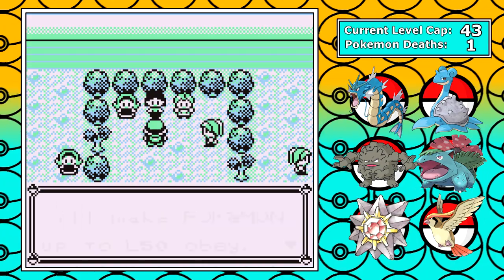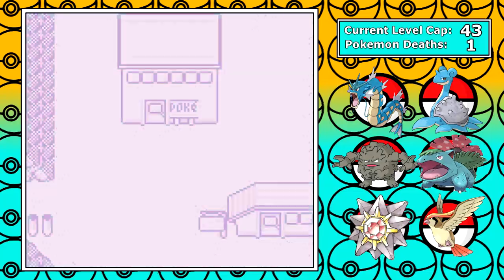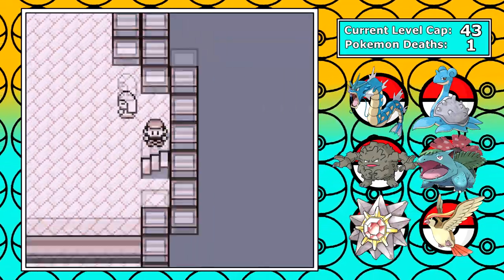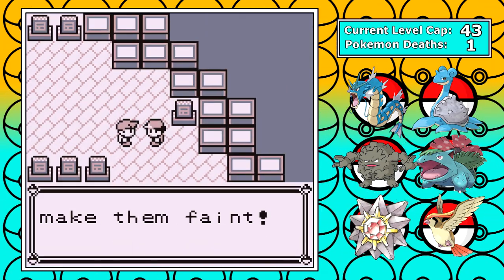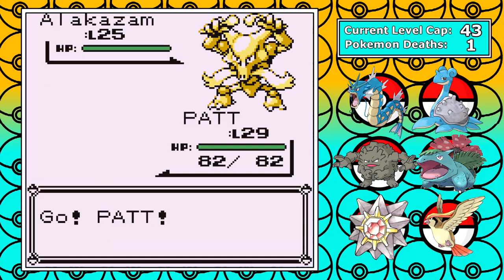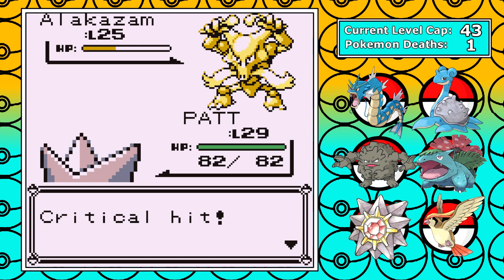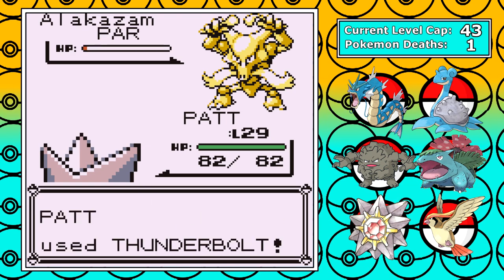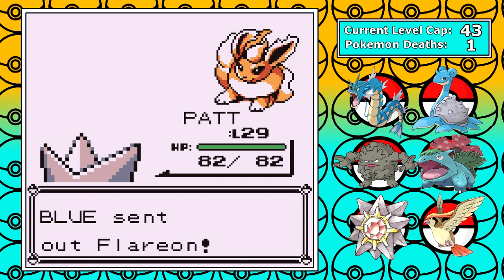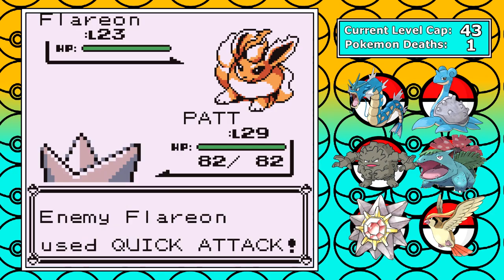With the fourth gym down, our level cap balloons up to level 43 since both Sabrina and Koga have the same cap and can be fought in either order. But first, we have rival number 4 — the world's easiest rival battle. I'm leading with Starmie since I was at the current cap and want easy experience. The battle starts off with an Alakazam — I don't have a great counter, but I stay in and just Thunderbolt it down. The second Pokemon is Flareon, and fire is what I like to see. Starmie doesn't have crazy powerful water type moves just yet, but Water Gun does the job fine.